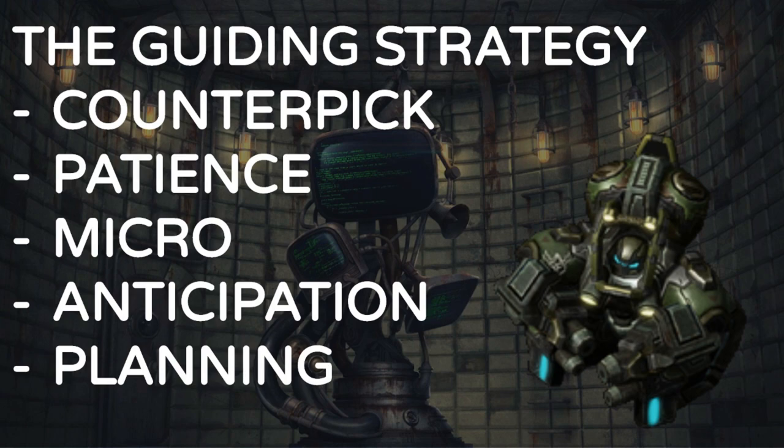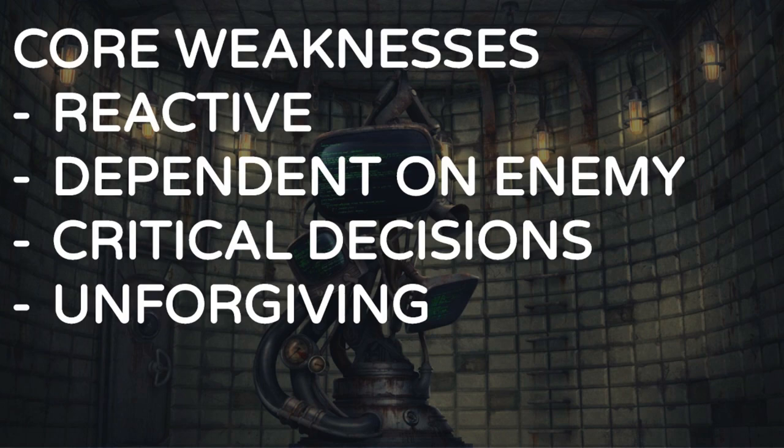You also have to anticipate and plan for what your opponent is going to do. If you're up against Han and Horner, you know they're going to tech switch, so don't go all in on anti-ground units. If you're up against Manx, you know he's going to push Shock Divisions or Royal Guards in numbers you can't handle. Tychus is hard because he needs a lot of game experience to play well — his core weakness is that he's quite reactive. He really depends on what his opponent is doing and can't just blindly build. So he's very unforgiving.